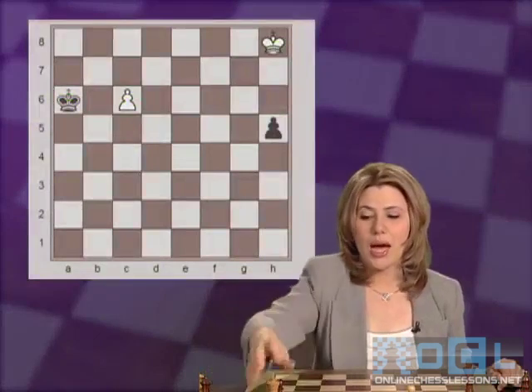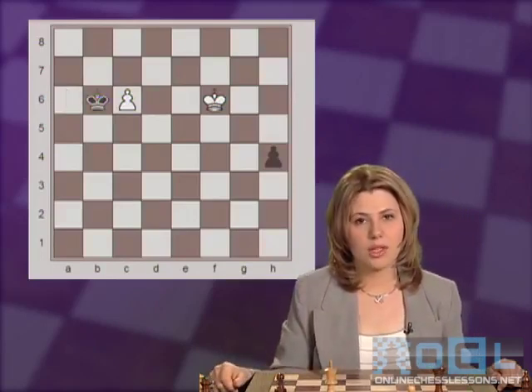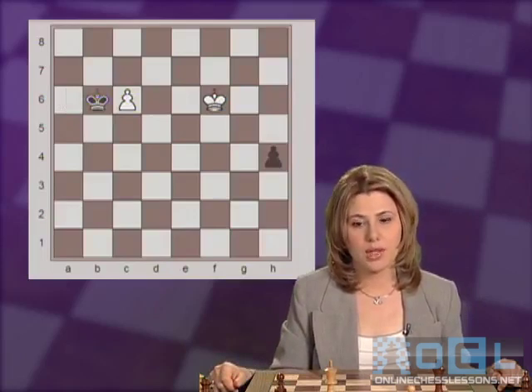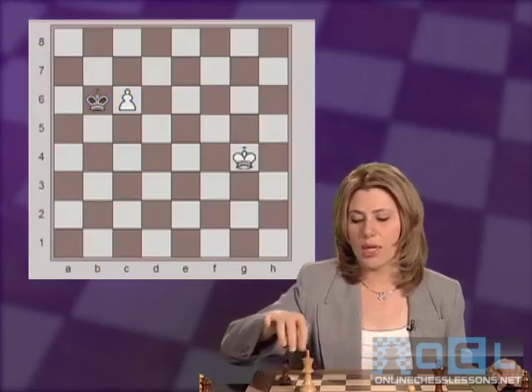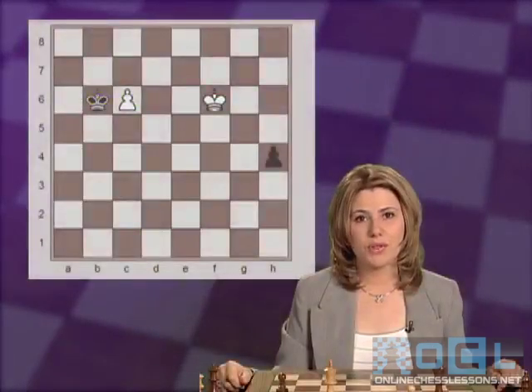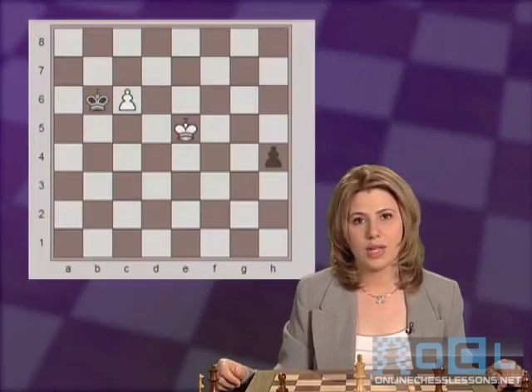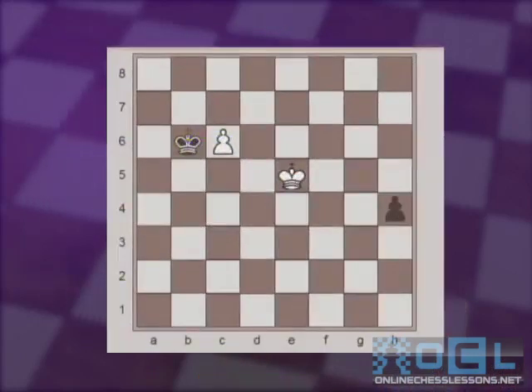Going back to the beginning position. After Kg7, h4, Kf6, black can try also to play Kb6, trying to capture the pawn first and promote the pawn later. If white is trying to catch the pawn with Kg5, the king is still behind and will not reach the promotion square on time. The beautiful move is going to e5, combining trying to catch the pawn as well as trying to help his own. Therefore, if black captures the pawn, Kf4 saves the game. Or if black pushes the pawn, then after Kd6, h2, c7, again the two pawns will promote at the same time and the game ends in a draw.